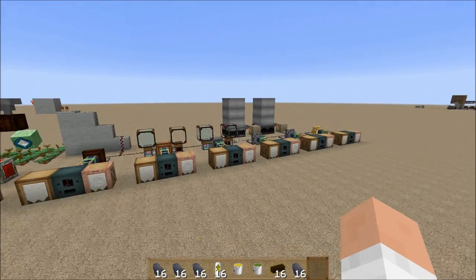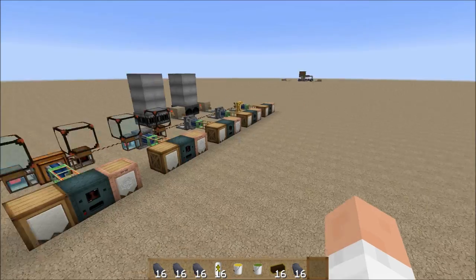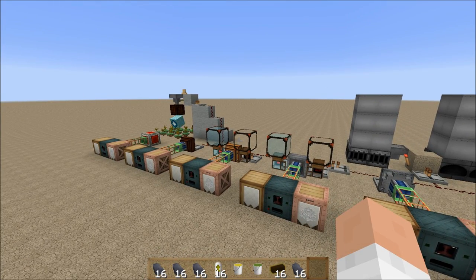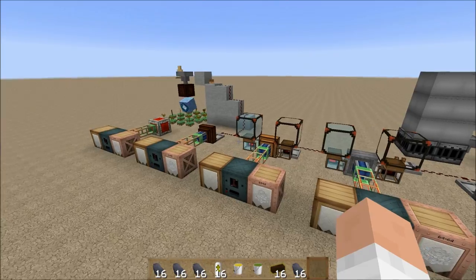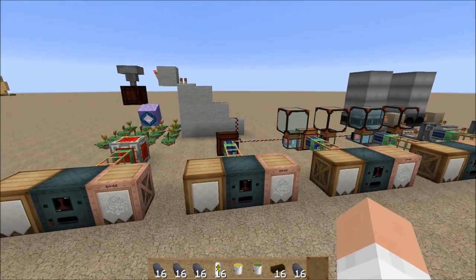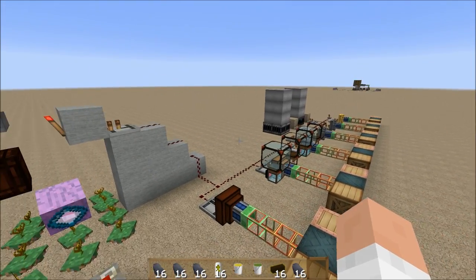One of the ones that I did not include was the mariculture generator. It takes up a lot of space and it definitely doesn't hardly even register on the scale. It produces a very minimal amount of power until you get titanium, which is not necessarily at the same time — that would be a little bit later — and then it really lacks in power. So we're not comparing that one.